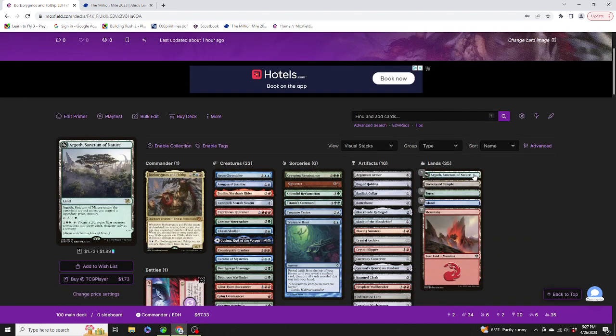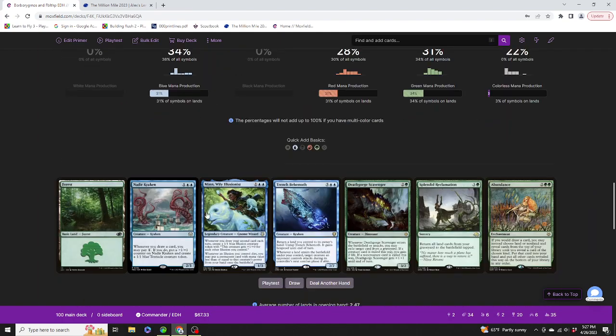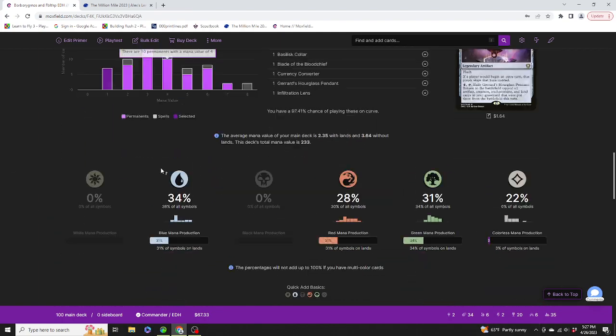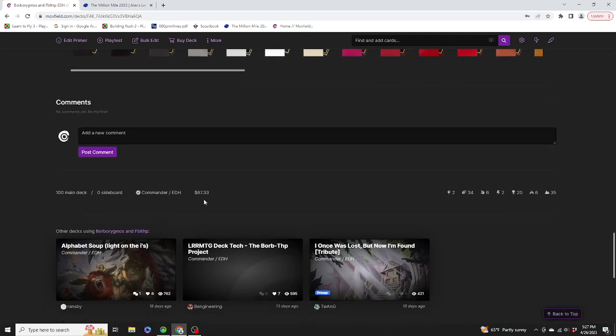Then we have lands: Argoth Sanctum of Nature, Drownyard Temple, Eleven Forests, Eleven Islands, Eleven Mountains. There is other miscellaneous information — average number of lands in opening hand: 2.47, which doesn't really make sense.